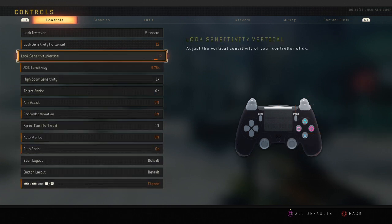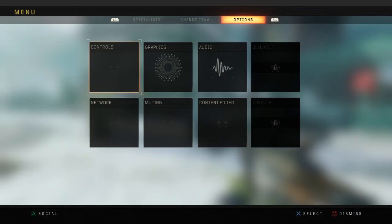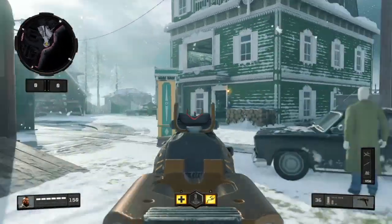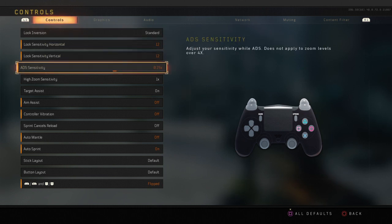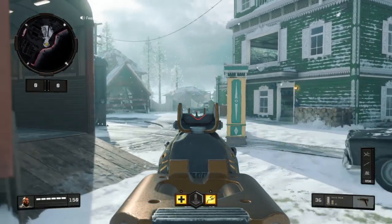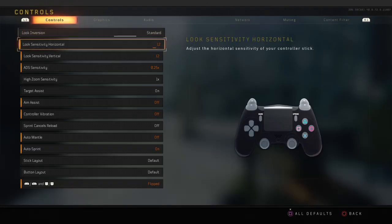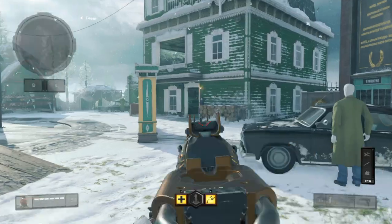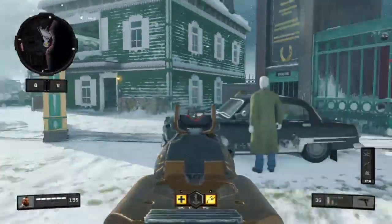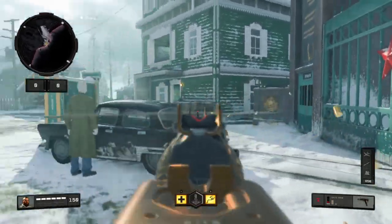I play 1-2-1-2 vertical and horizontal sensitivity. My ADS sensitivity — if anyone does not know what ADS sensitivity is, it's when you aim down sights with any gun. Mine is set to 0.75. If I have it at 0.25, watch how slow it aims. At 0.5 it goes a little faster. At 0.75 it works the best for me.